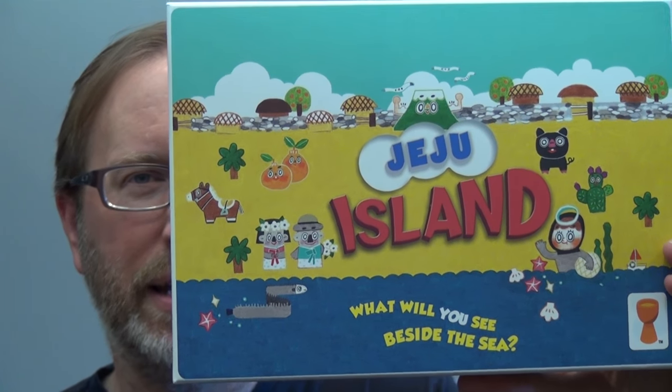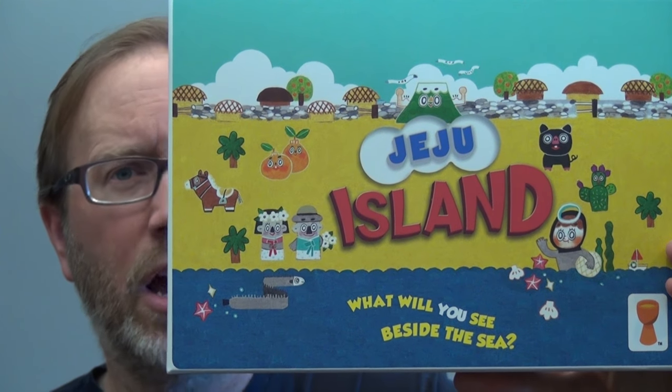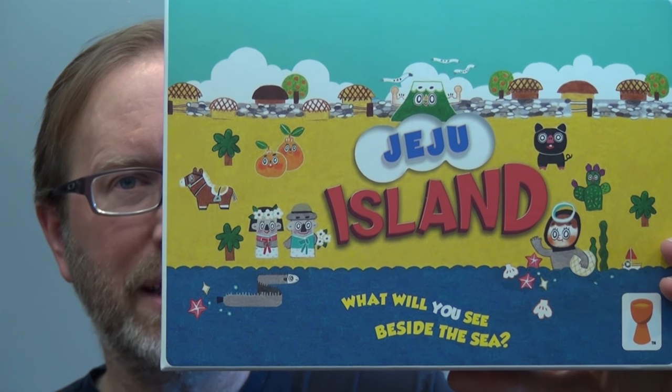Hi, this is Eric Martin with BoardGameGeek. I'm here today looking at Jeju Island, a game by Gary Kim and Kim Jong-yeop and Jong Yeon-min, originally released in 2015 by Happy Baobab in Korea and now released in English by Australian publisher Grail Games in 2016.